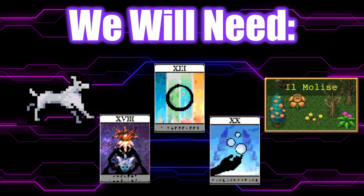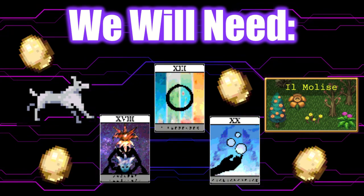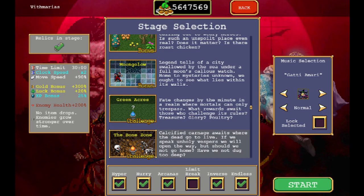We definitely want endless mode enabled, and we want inverse mode, and of course the ability to get eggs. From here, we're going to set up the game. We pick O Sol with a maximum of one weapon. Pick Il Molise with Hyper Hurry Arcanas, inverse and endless mode enabled.